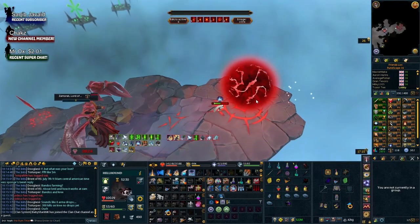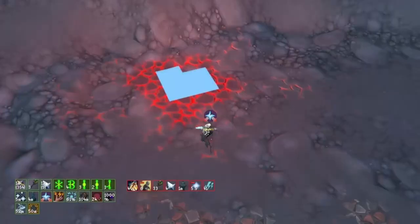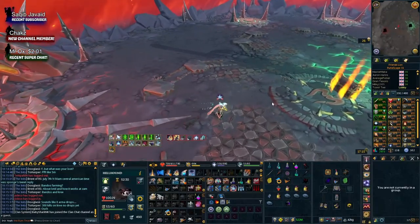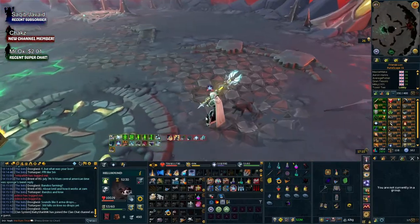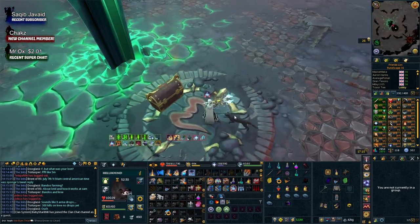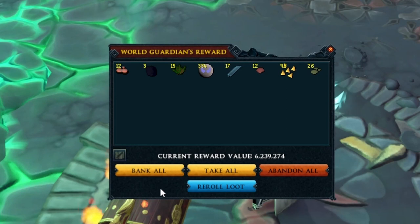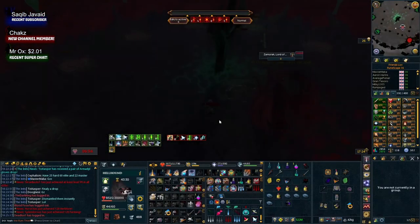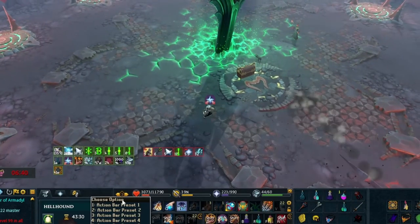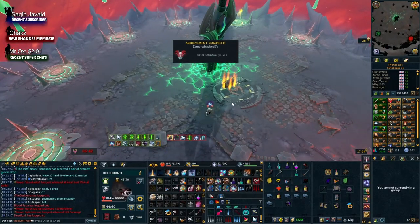The things we're focusing on in this video are specifically for the combat style most used at Zamorak, which is magic. Magic is incredibly strong right now — Crit Bloom is incredibly overpowered and makes Zamorak way easier. Because Crit Bloom is magic gear, magic items have flown up in price insanely.